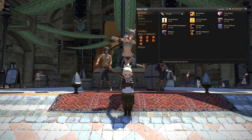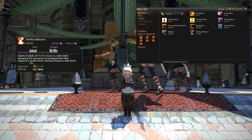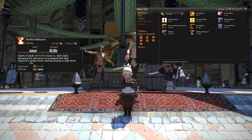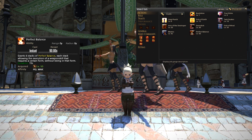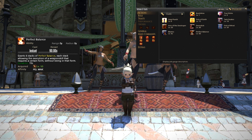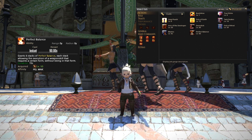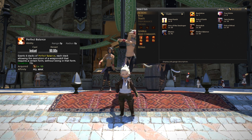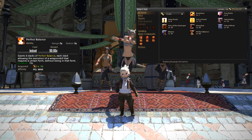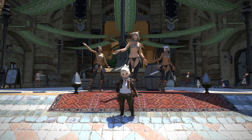Lastly, at level 50 Pugilist, you will get a move called Perfect Balance. What Perfect Balance does is grant you six stacks of the Perfect Balance buff. Each stack will allow you to use a weapon skill that requires a certain form without being in that form. It is used in your level 50 rotation as a bit of a burst damage phase — I'll go into more detail during the level 50 section later in the video.